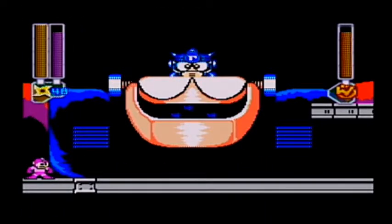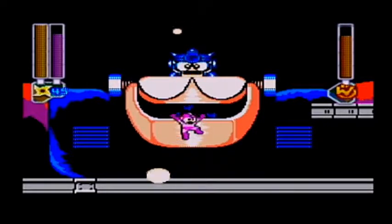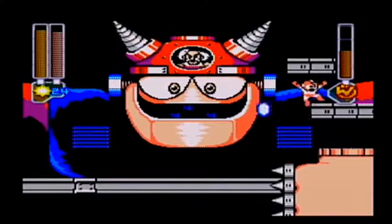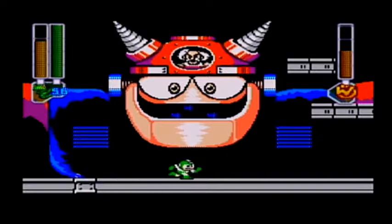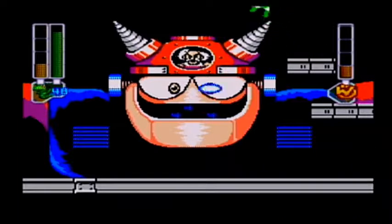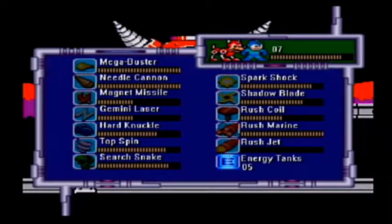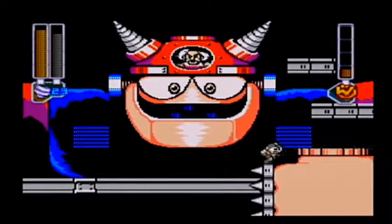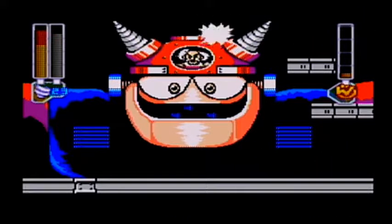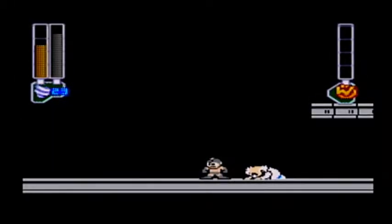It's Gamma! You know, the thing Dr. Wily apparently stole? Just go right beneath him. And first form is dead. Unfortunately, that's only the beginning. Stop it! You can hit him with Search Snake, but it's really tough. You can also use Top Spin. Come on! I hate how those bullets always shoot you off of his hand. Goodbye. Now, beg for mercy. Don't make me spin into you.